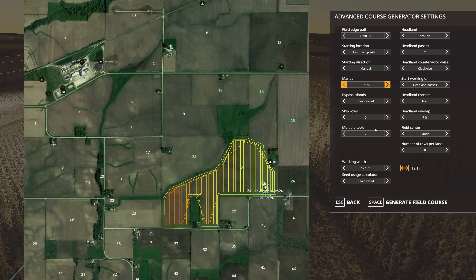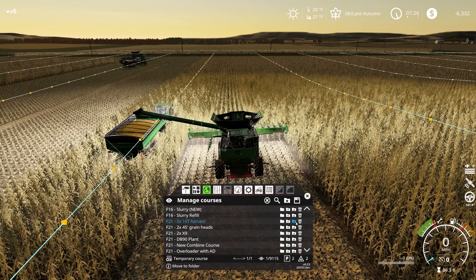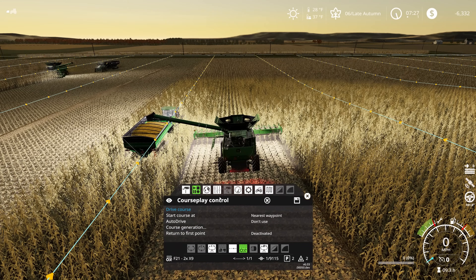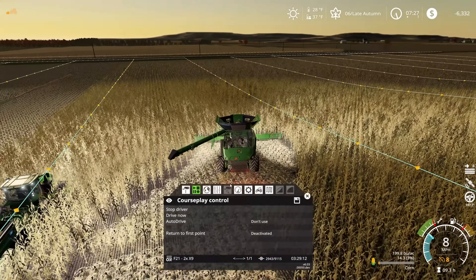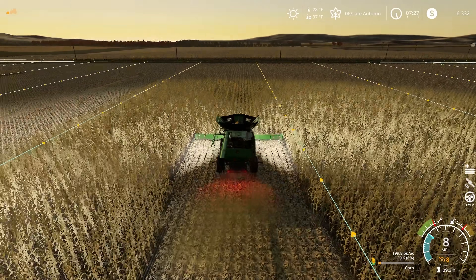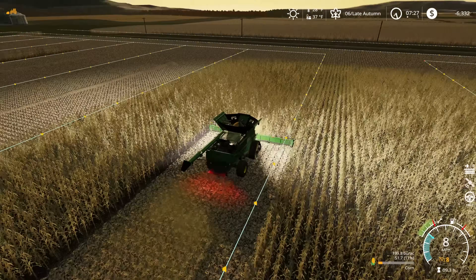Multiple tools: two. Skip rows: none. Let's do this. Let's delete some of these other ones — I don't need this one, I don't need that one. Drive course. Now he's got to be over here for some reason. Oh my goodness, we've made a mess of this. We're going to have to come back and clean all this up on our own down here at some point. But in the meantime, it looks like this might actually be the right way to do things, so we're going to let him go.